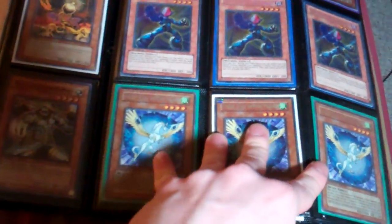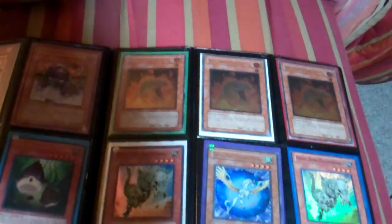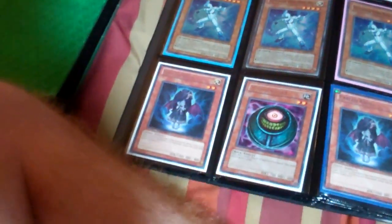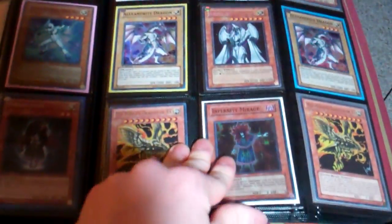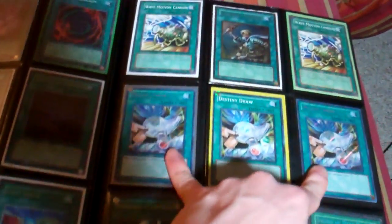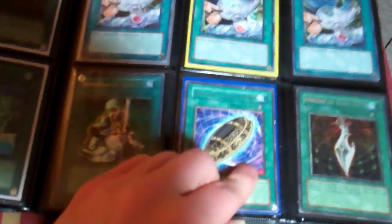The Sapphire Pegasus are Super Rare. This Sapphire Pegasus is Ultra. The Fable Crows are DT. The Destiny Draws — I have 2 Secrets and 1 Dual Terminal. The No Limit Crossout is Hobby League. The Rare Burial — this one has some play wear. That's why it's $3 instead of $4.